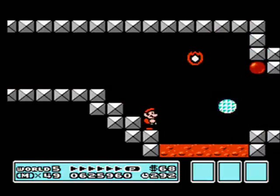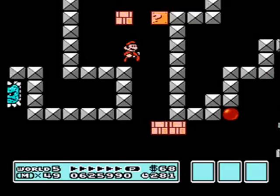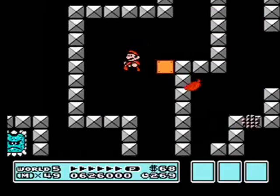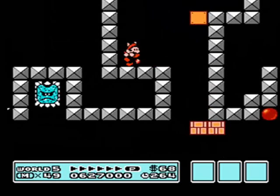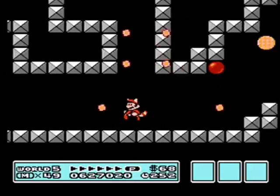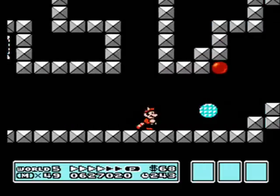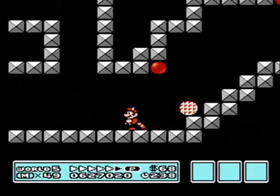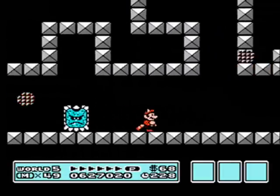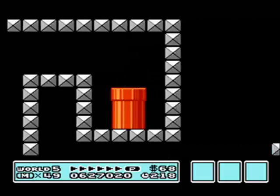That's a nasty jump if I ever saw one. I want that box — there we go. How am I supposed to get in there? Let's see if I can get a running start from down here. This is not very much space to run in, but come on. Almost — I'm going to keep trying. Yeah! That would have been a lot easier with a P-Wing.